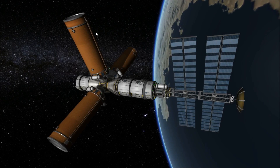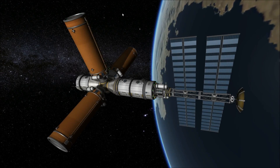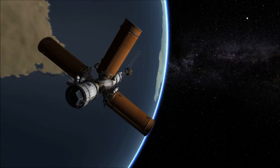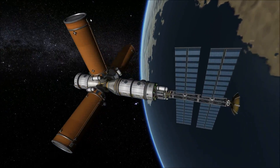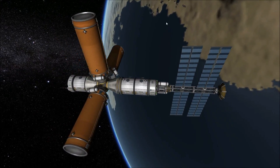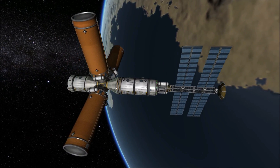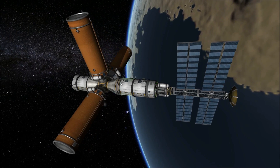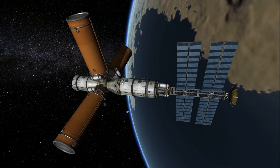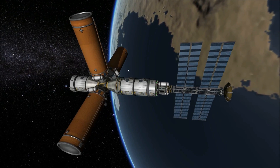Hey guys, welcome to Kerbal Space Program Part 4, where today we're going to show you how to make an orbital refueling station, which will make your trips to Jool and beyond a lot easier if you're having problems with fuel. In the .craft files in the description below, I'm going to be linking the core module and the fuel tanks, and if you guys request it, I'll link the comm station as well, but this is really just an add-on port for anything else you want to add.